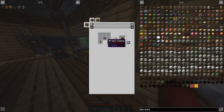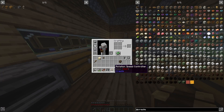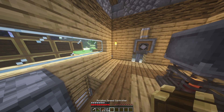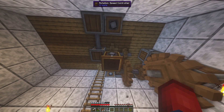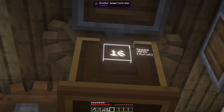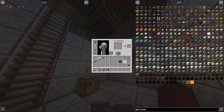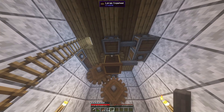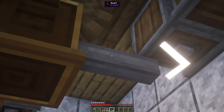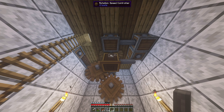Now we need to craft the rotation speed controller. Open the crafting table: brass casing and two shafts — and now we have a rotation speed controller. If you want to know how to use it, hop into part two. But briefly: place it on top of a large gear, and you can change the RPMs using the scroll wheel to slow down or speed up the output. You can even change direction by scrolling to a negative number. This is how you create the rotation speed controller.